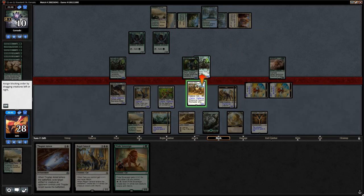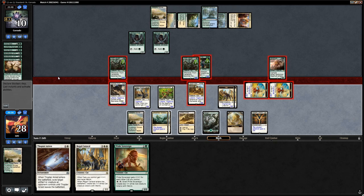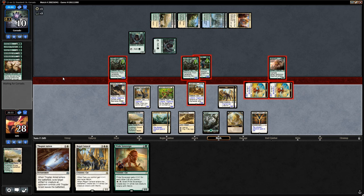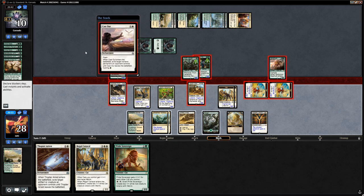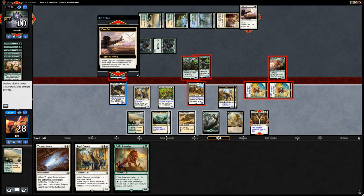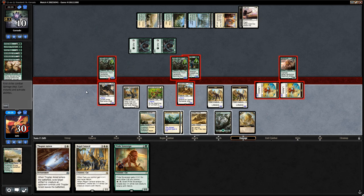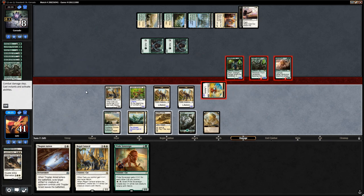The blocks are fine — we put the Thorn Lieutenant first. Blossoming Defense could be somewhat annoying but this still seems okay. Opponent casts Cast Out on Radiant Destiny instead of the Caracal — that makes sense too. We still trade for the Thorn Lieutenant and Pouncer dies, but we can get it back later. We play Pride Sovereign to continue going wide.